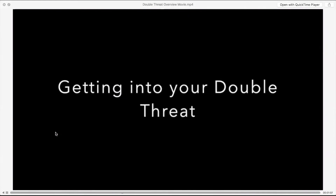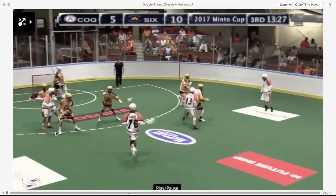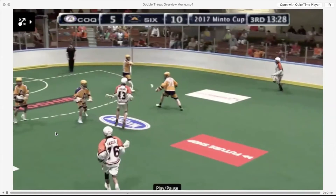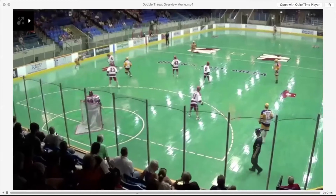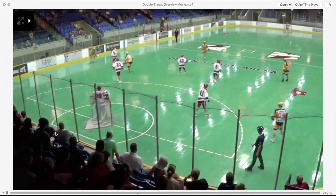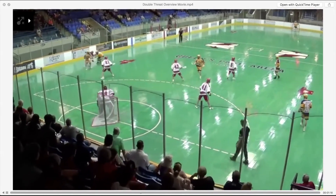So how do you get into your double threat? One way is you can approach the defense — if the defense is going to pick you up soft, you can approach while you're surveying. Here, Austin Stach realizes there's a topside seal and he's going to get his shot off. You can also catch and get your man to approach you in your double threat, which is great because if they over-approach and don't respect you, you're in such a great athletic posture that you'll blow right by them.